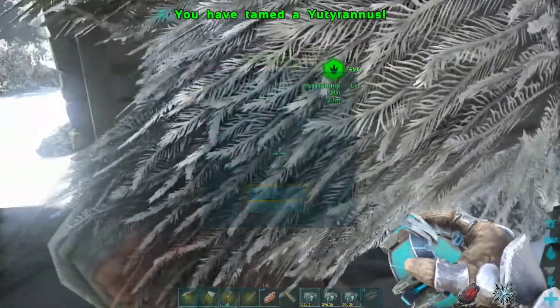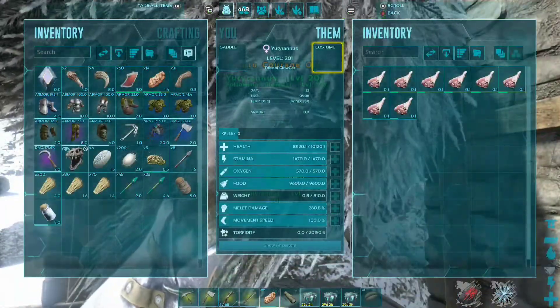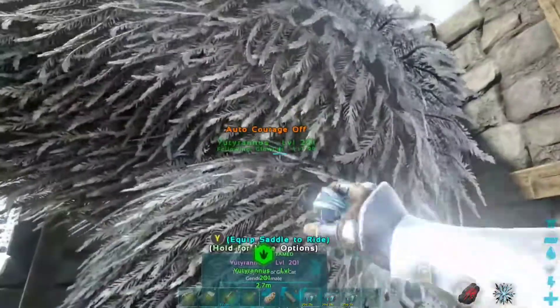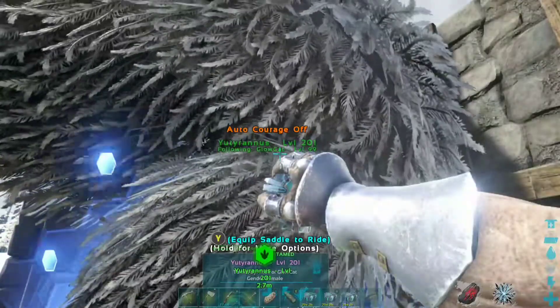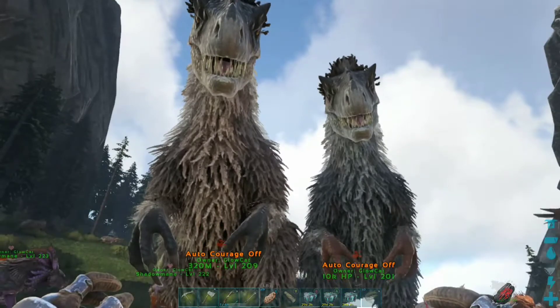Moment of truth Survivors — are we going to need to tame more UDs, or do we have our pair? I'd say we got our pair — look at that, 10k! 10k HP is definitely okay in my book. Time to get these terrifying things breeding so we can get an awesome imprinted one.